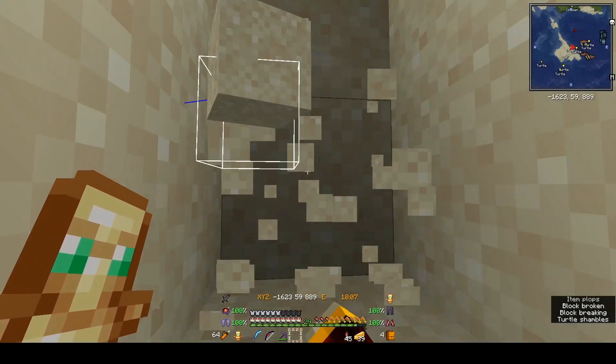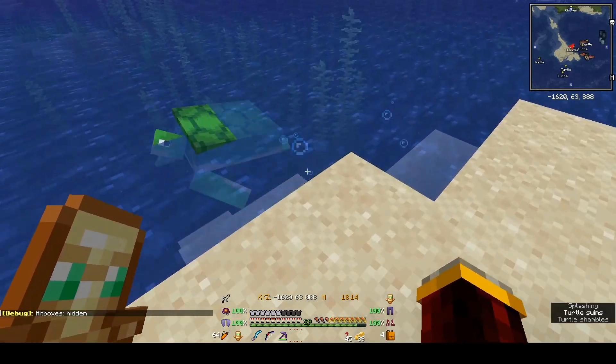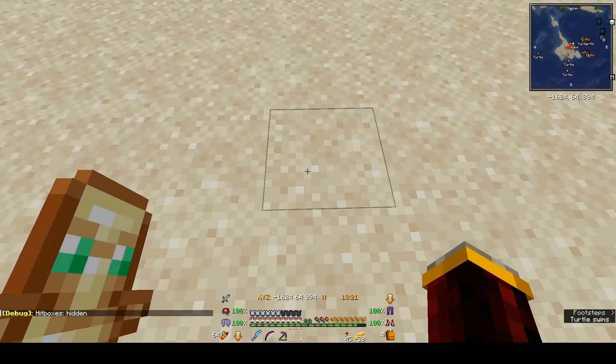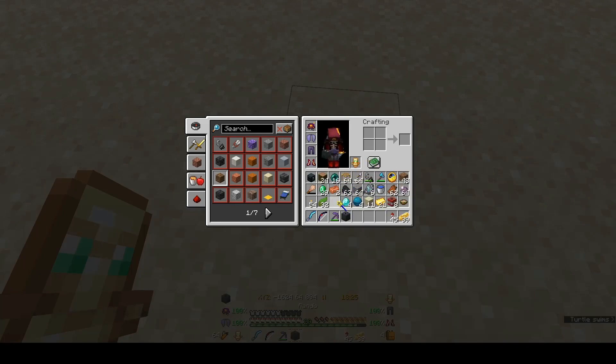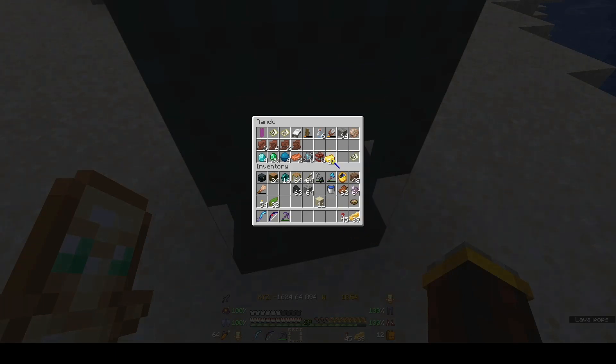Now to get out of this hole. Hello, turtle! Let's just take a look at our items. We have the sherds. We've got four diamonds, 29 emeralds, four heart of the sea, two copper, six coast armor trims, eight TNT, 21 gold ingots, nearly a stack of coal.